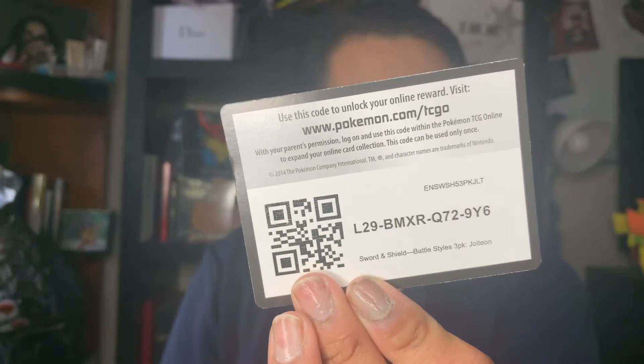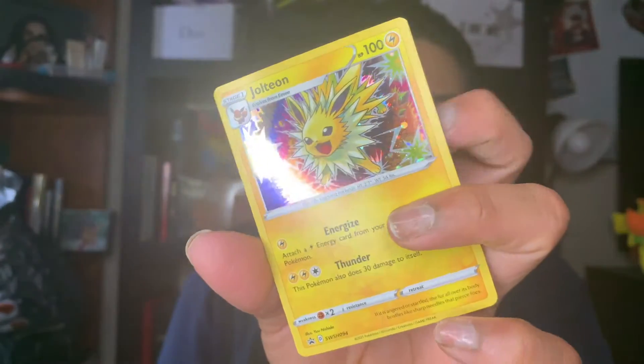So the first one will be the Jolteon. Here are the three packs. Here's a code card. Here's a card looking super cute and fierce. I'm sorry about my lighting — I don't know what's up with it today. I think that's better.